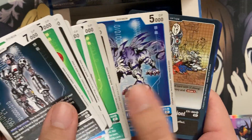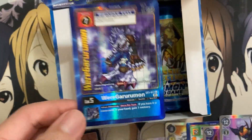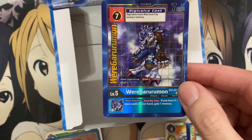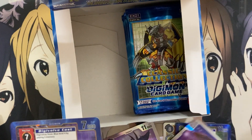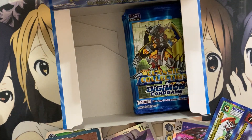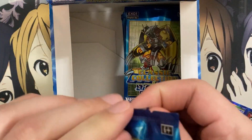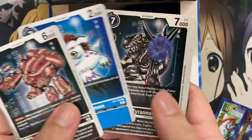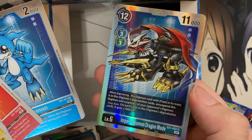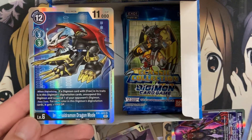We have Garurumon, Ultimate Connection for our rare, and WarGarurumon. Now this is funny because I did a box opening on my other channel, Kira Twig 2, and I pulled this alternate art on that box as well. The only difference was I did not pull ImperialDramon in that box opening. So that's the one difference to show these are two separate box openings. There's still a chance we could pull Machinedramon — let's see if that can happen. There's Veemon. And oh nice — we have another SR ImperialDramon Dragon Mode! So we've pulled both versions.